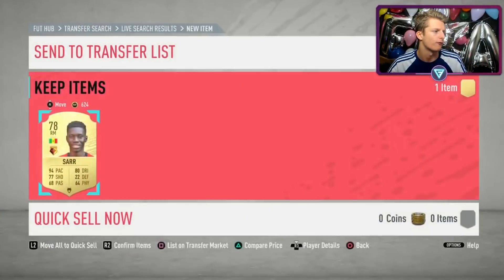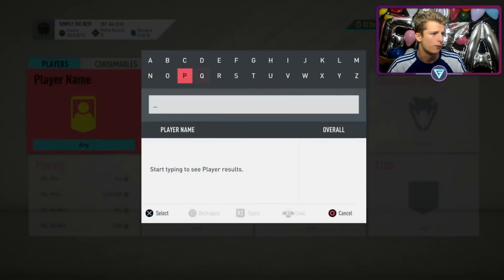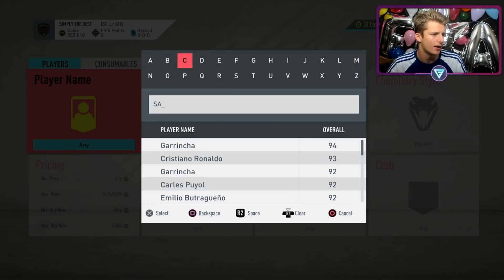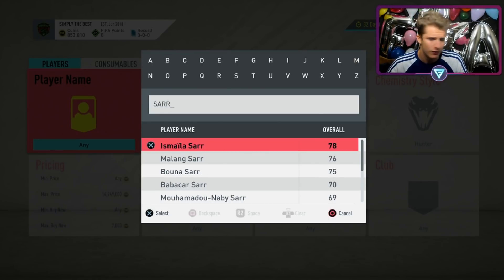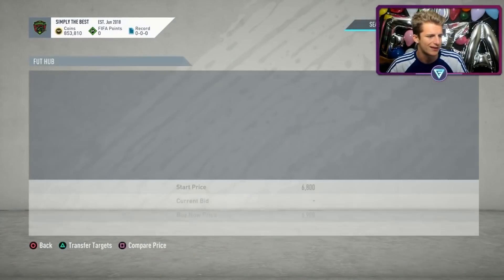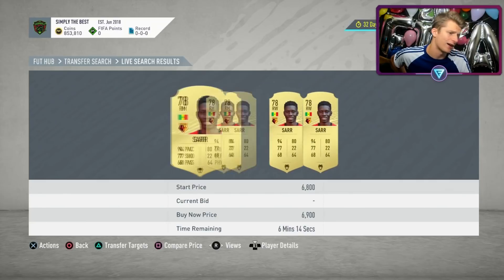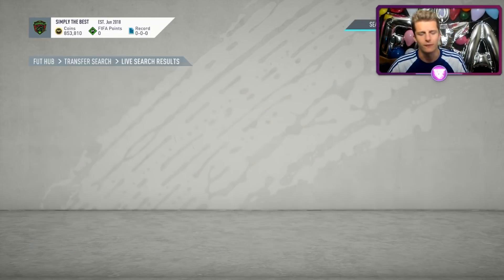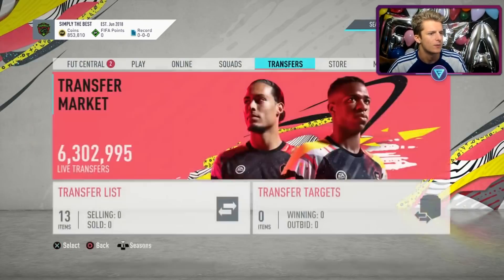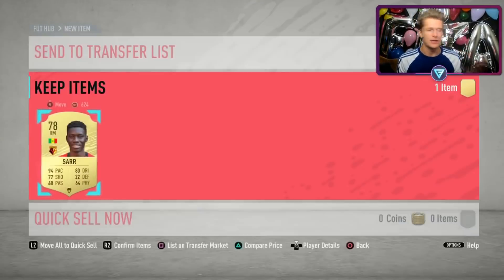SAR we got for 4.4k. Let's see what SAR with a Hunter sells for — 6.2k, and I've sold him many times for 6.5k. So 6.2k minimum is 1.8k more than we paid. Easy money. If you're interested in getting the player list, it's part of my sub perk on Twitch where you get daily trading guides — but it's very easy to write the list yourself.